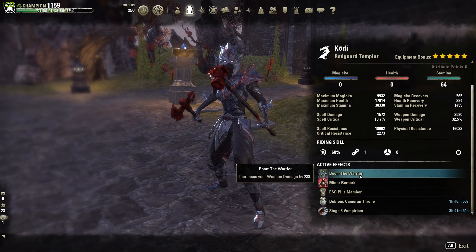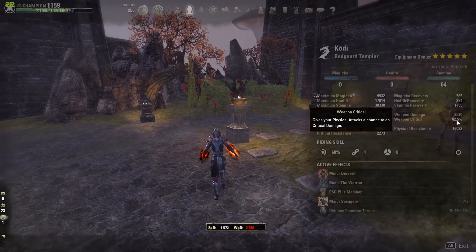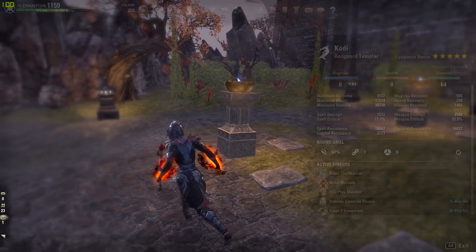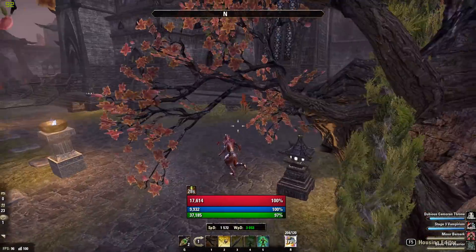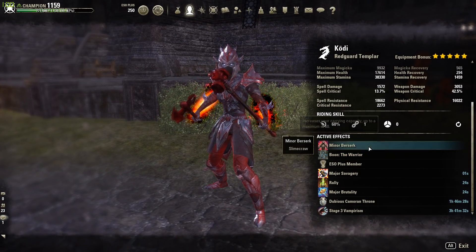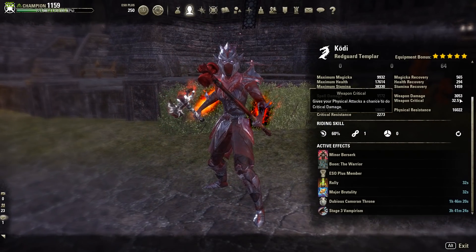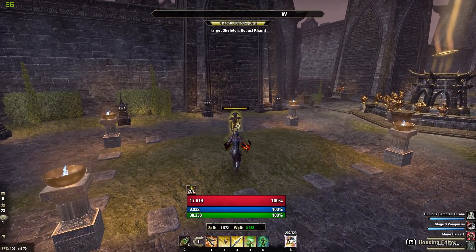We are running the Warrior mundus. I think our weapon critical rating is fine on both bars — 42.5% is about ideal. You could go Thief and hit 49.5%, but I'd rather have 230 weapon damage. Around 40% crit is perfect for solo builds in my opinion; 50% for group builds. Anywhere between 40 and 50 is good. We are Stage 3 Vampire and running Dubious Camoran Throne food.